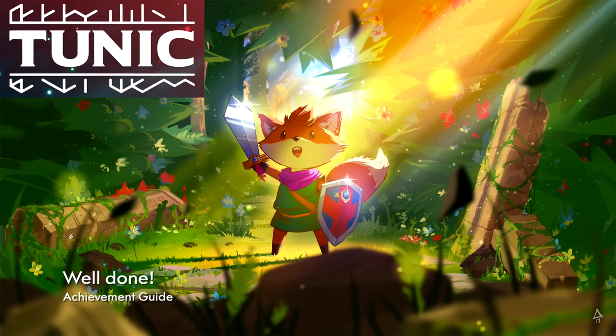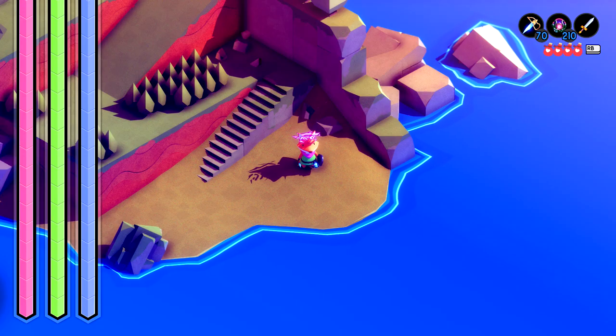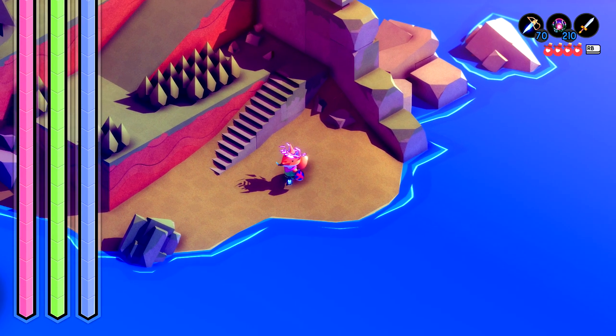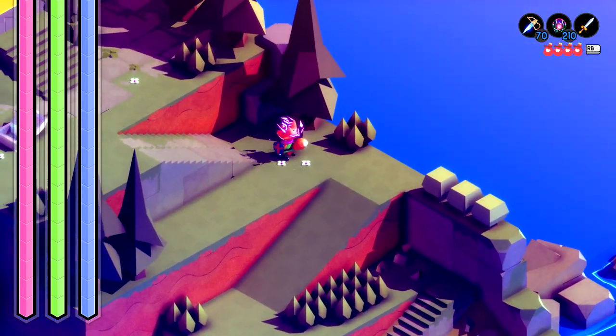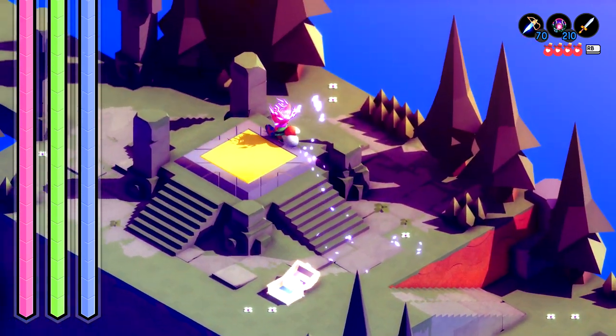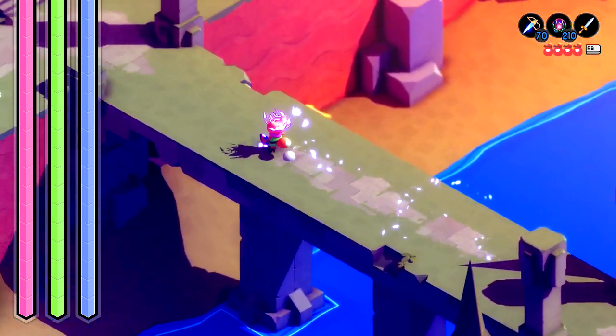Hey everybody, this is Aaron here from TheGamingAct.com. Here we are today back in Tunic going for the Well Done achievement. This is to make 15 wishes, which is going to require that you find 15 of the golden coins. Currently there are 17 known to exist in the game, so this is going to be another collectible-based achievement.